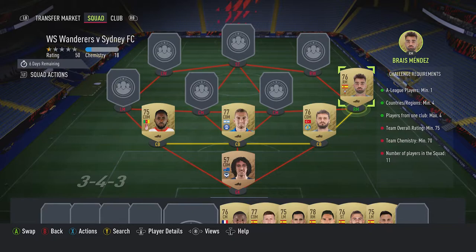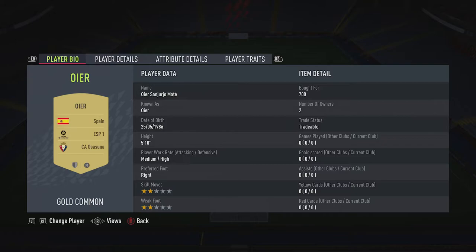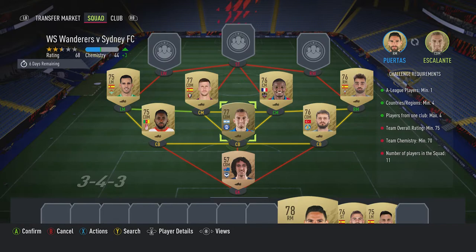The right midfielder is Blaze Mendez, bought for 400, plays for RC Celta, Spanish first league, and is Spanish. Center mid on the right is Michael Masa, bought for 400, plays for Levante UD, Spanish first league, and is French. Center mid on the left is a CDM — Oyer. I paid 400 but he was a duplicate and I bought him for 700 earlier. You can get him for about 400; plays for Osasuna in the Spanish first league and is Spanish.